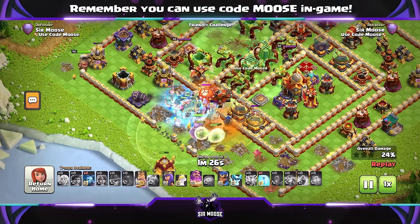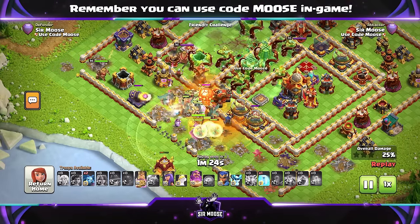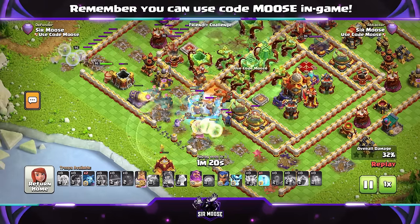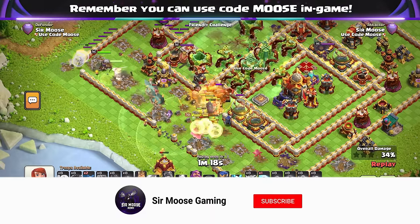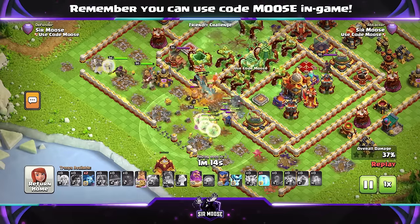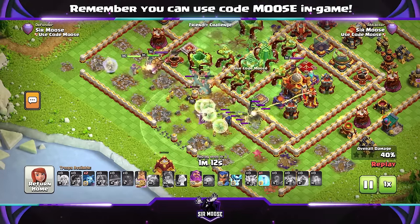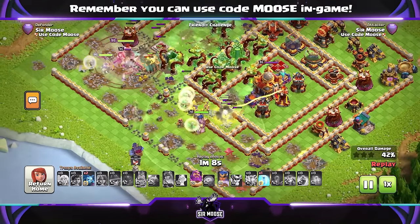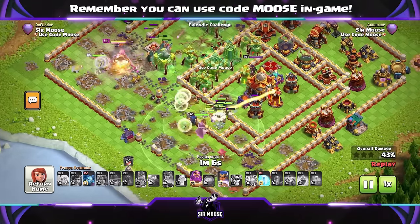Now Angry Jelly has gone back to normal. On the left-hand side we're funneling. The Queen used a Giant Arrow and Heal Puppet. The King is over on the left-hand side as well, and now the troops are moving towards the Town Hall. From playing in the developer build with Angry Jelly, I think the Grand Warden Walk — Jelly Walk — is a nice attack strategy.